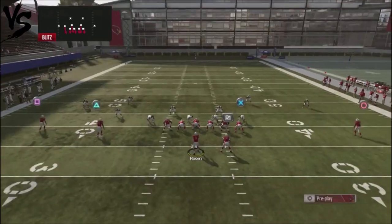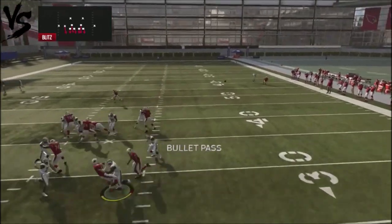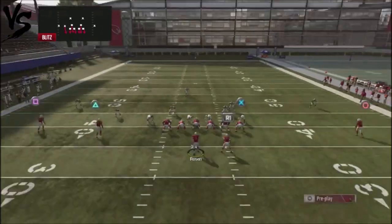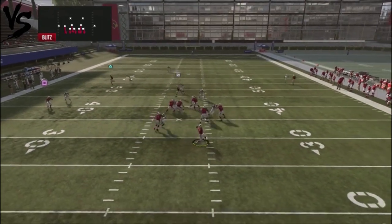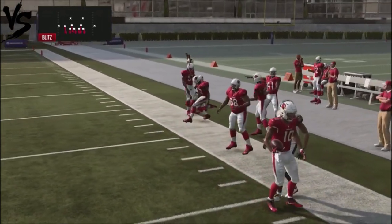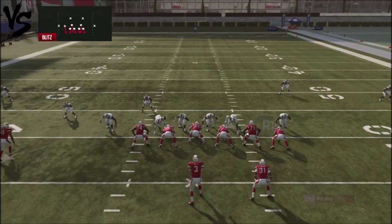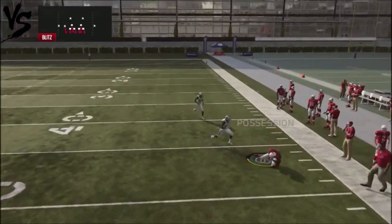Let's block up the tight end. Also, the deep comeback route - you can see the position is there with the outside receivers. So if you've got a guy doing a lot of heavy blitzing, you can block up that tight end and that should open things up a little bit, giving you some outside reads. Go ahead and pass protect. It's an easy completion against any guy who does a lot of man blitzing.